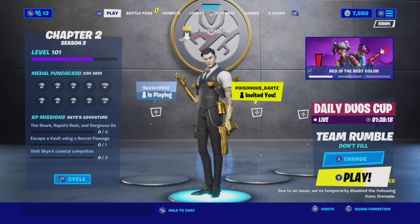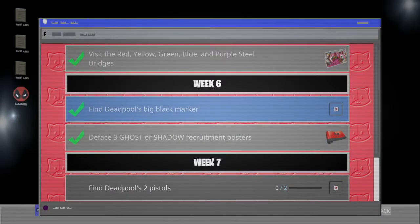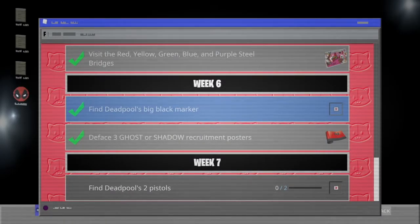What is up you guys and welcome back to week 7 of Deadpool. For week 7 we have to find Deadpool's pistols — we have to find two of them.